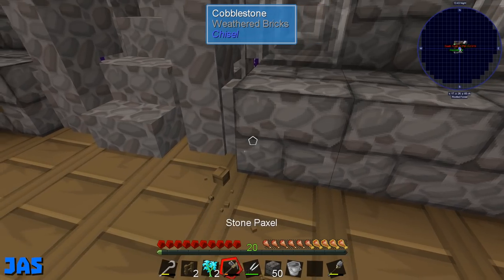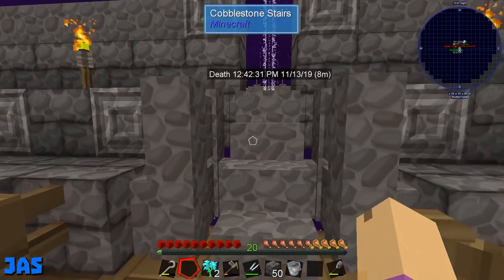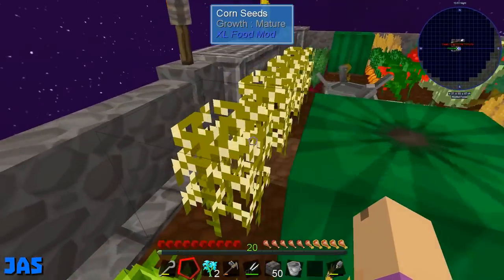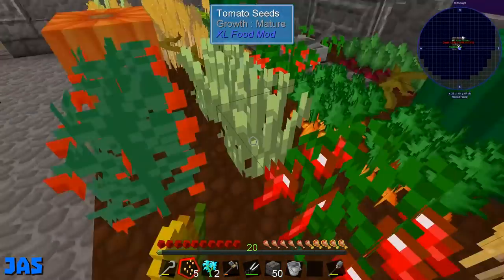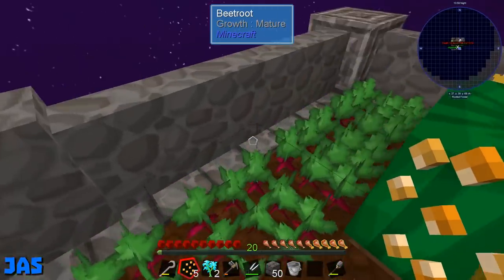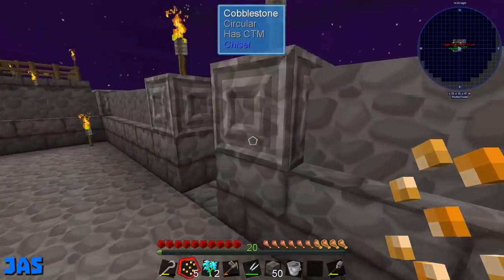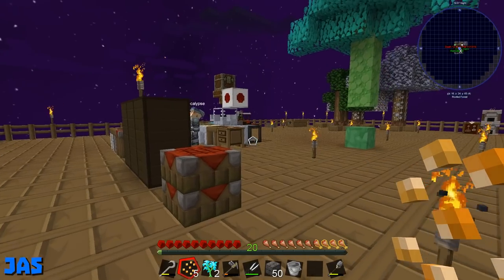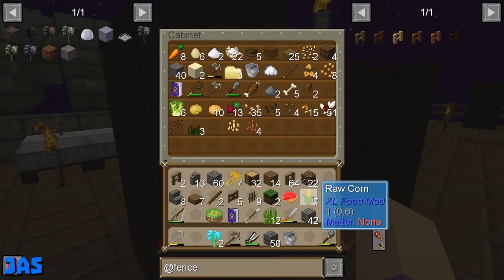Alright Ash, which trees do we need next? We have diamond, redstone, gold, iron, and dirt. I'll start working on some of the basic ones again — petrified and clay. You do clay and stuff, alright, I'll do bacon. What's this — we already got redstone. Do we have a coal one? We don't have a coal one either.